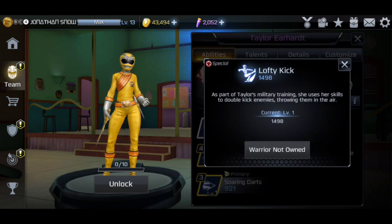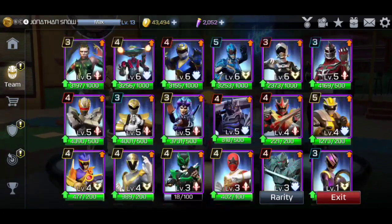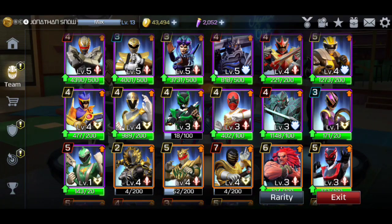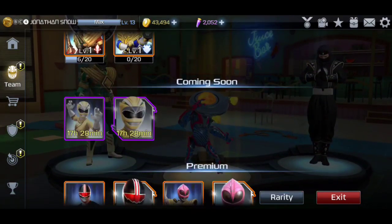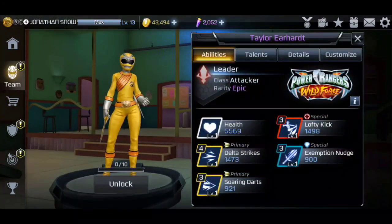Lofty Kick — as part of Taylor's military training, she uses her skills to double kick enemies, throwing them into the air. This is basically like Heckle — that's what I would assume — like how he does his little strike double kick, I'm assuming that's how her breaker is going to be.